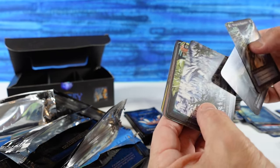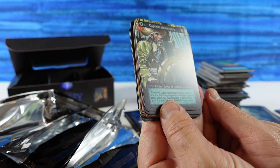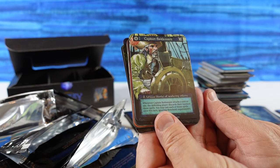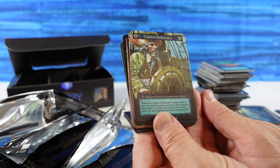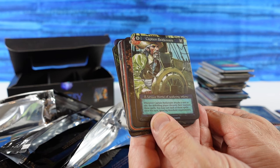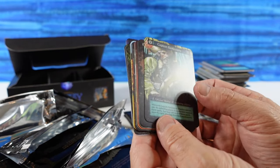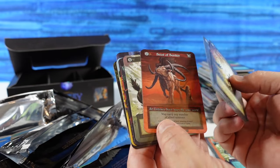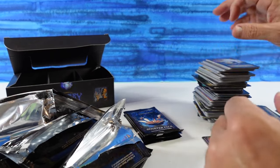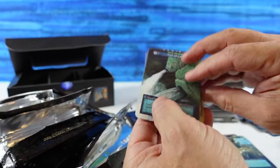Peregrine Apparition, a Watchtower, an Iceberg, and we have a Unique right here — Captain Baldassar. I have never seen this one, nor have I ever seen anybody open this particular one. A Unique Mortal of Seafaring Infamy. Whenever Captain Baldassar attacks a unit or site, the defending player discards their topmost three spells, and you may cast each of those spells once this turn, ignoring Threshold Requirements. I think he might be pretty good — causing your opponent to discard and then you get to cast their spells. That seems pretty strong, though I don't quite know how the mechanics work.